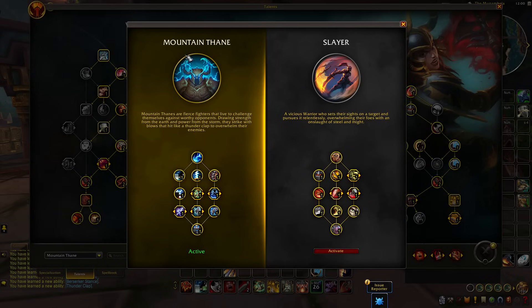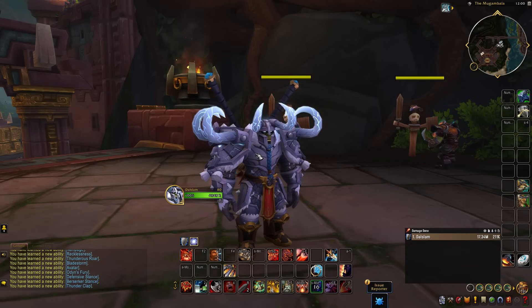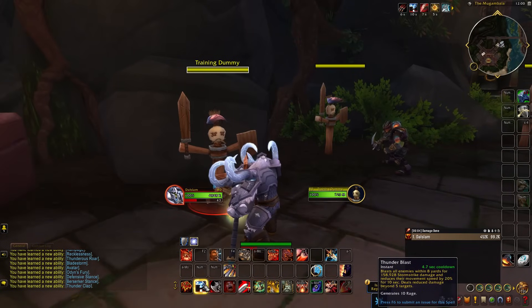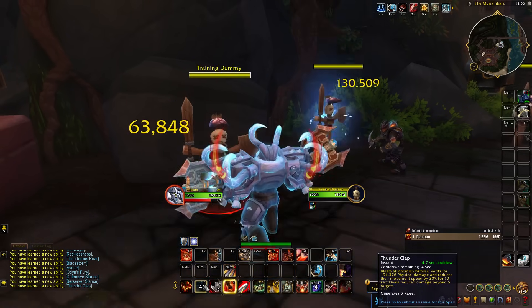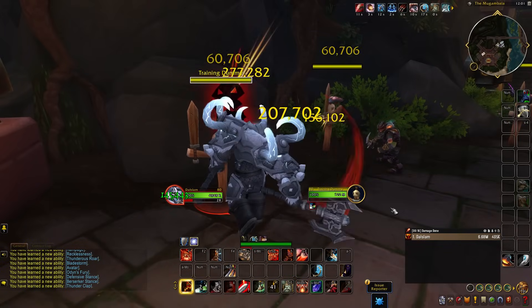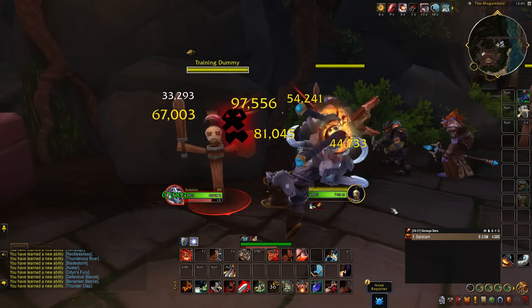From there, we have a few adjustments for things like Mountain Thane and Slayer. Starting with Mountain Thane — the main ability is Lightning Strikes, but the best part is that every time your Bloodthirst has a chance, your next Thunderclap becomes a Thunderblast. This is a big core ability of the playstyle, transforming your Thunderclap into a hard-hitting ability that deals astronomical amounts of damage. It is amazing, and visually it's just a splendor to watch every time you use the ability.